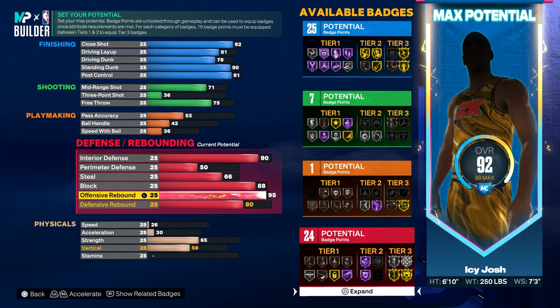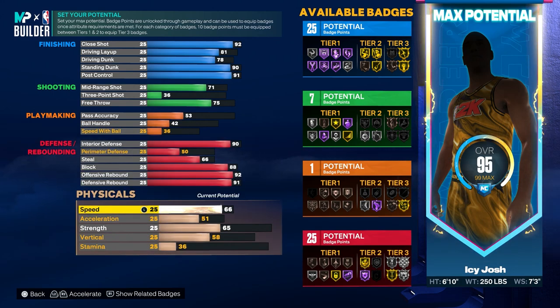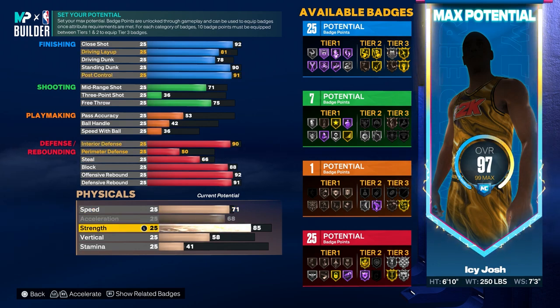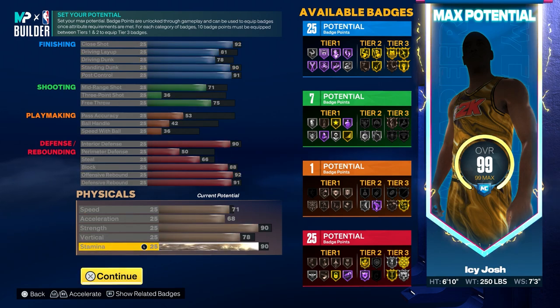For the rebounding you want to put that at 92 and at 91 for defensive rebound. For the physicals you want to go ahead and put the speed up to 71, acceleration max it out at 68, for the strength you want to go ahead and put that to 90, for the vertical put that to 78, and then for the rest of the attribute points you want to make sure your stamina is a 90.